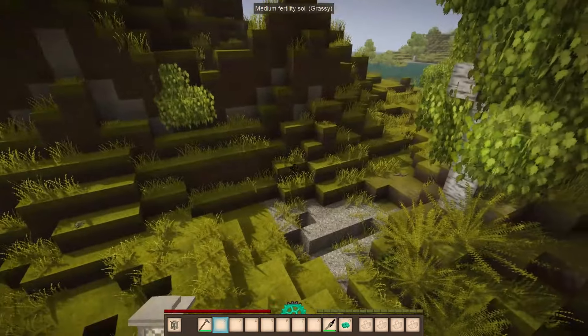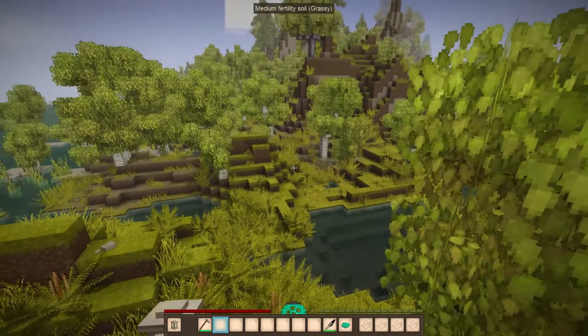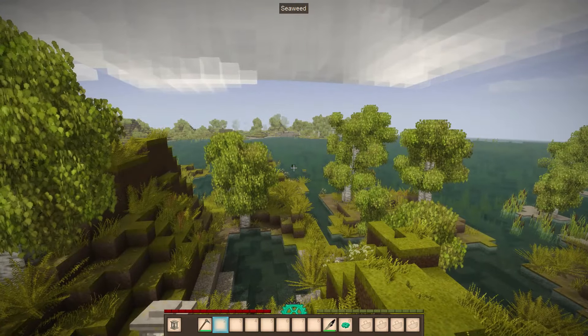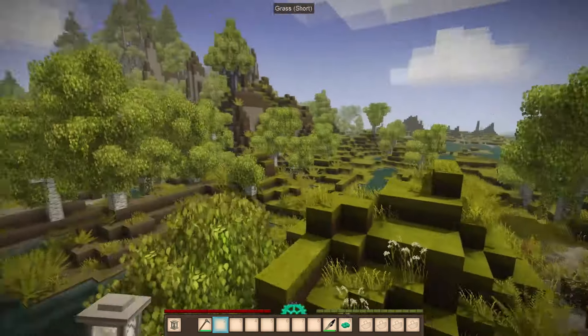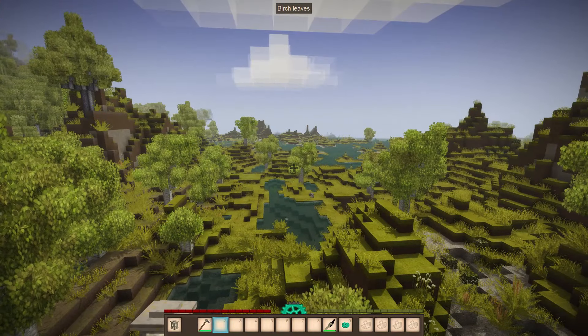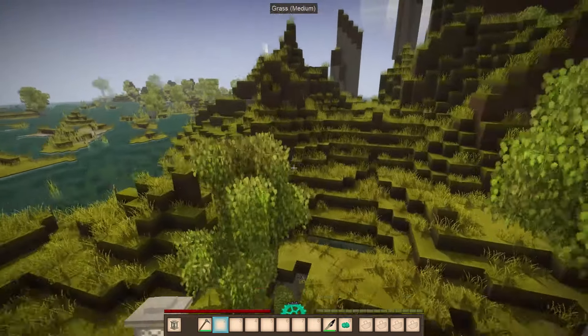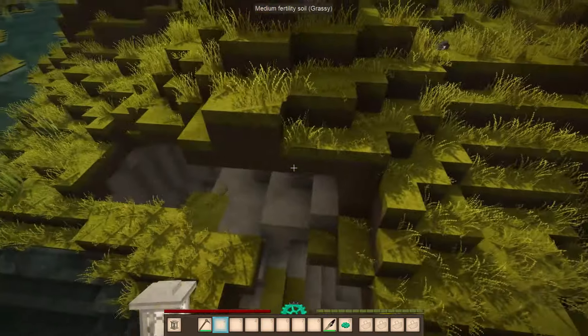There are a couple of different ways to find salt. First up is finding what's called a salt dome, and you're going to find that pretty much in any place that has a sedimentary layer of stone. So it's important when prospecting for it — make sure that where you're looking has sedimentary stone.